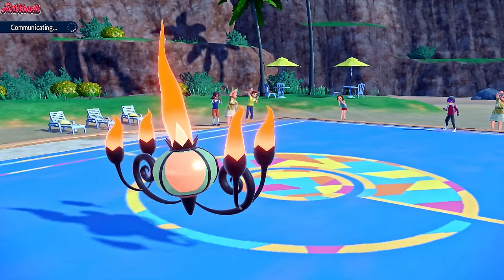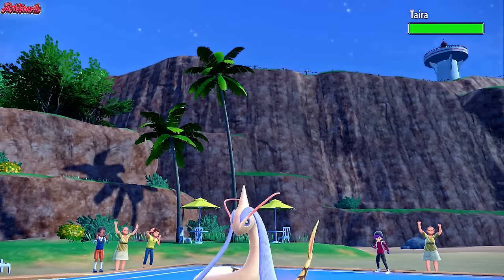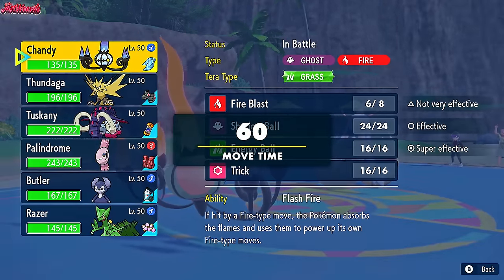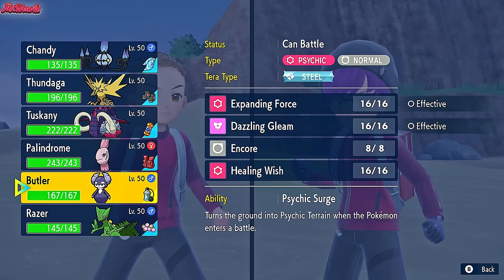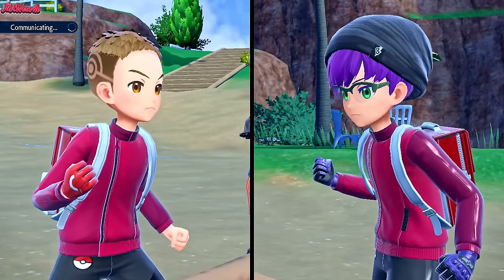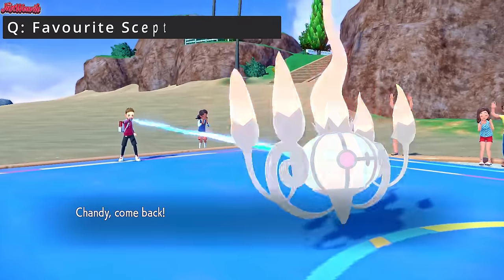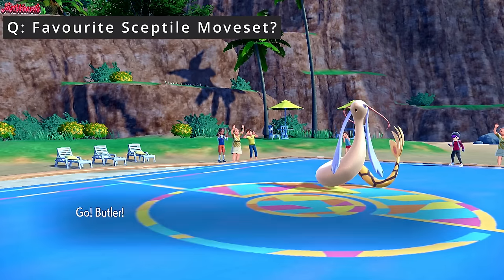Sceptile kind of runs through their team a little bit as well, which is amazing. Milotic comes in — I would have just switched there straight away, but I guess they didn't know what set we were. I'm leaning towards Indeedee, and if this thing decides to go for a Scald, we can Encore into it. So we'll switch to Indeedee, of course, and get our Psychic Terrain up — it's going to be there for a while.